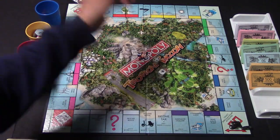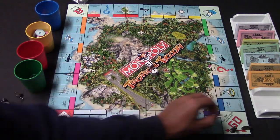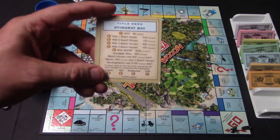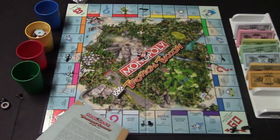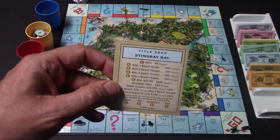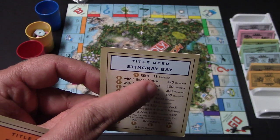In the very beginning, you're going to roll the die. Let's say I happen to roll a nine and my character lands on Stingray Bay, which has a price of $120,000. I decide to purchase the property for $120,000 and pay the bank. If you end up purchasing a property, you're going to automatically collect a fortune token. Now anytime anybody lands on this property, they are going to pay me a certain amount of money in rent.